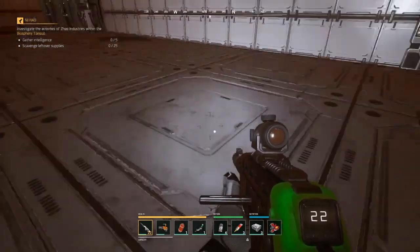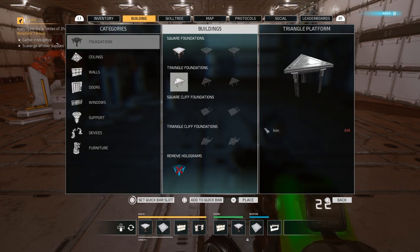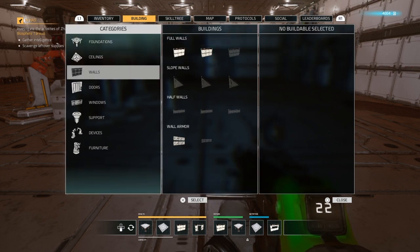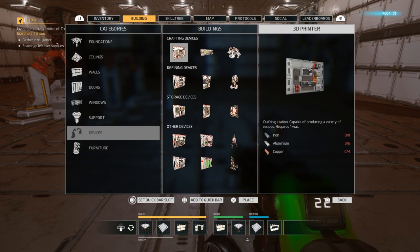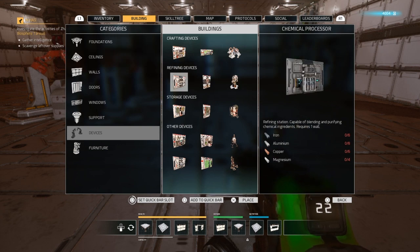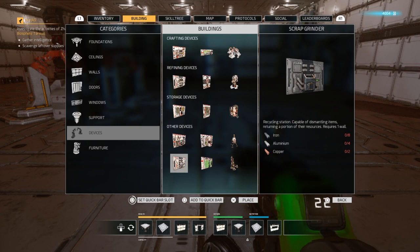Don't go buying everything you can, just like on this game to upgrade your survival tree. The system is: build minimal building pieces. You want one foundation, one ceiling, one wall, one door, one window, one support, one stairs - that's the bare minimum. On this game you want all of the devices, but you don't need them all straight away. Get the essentials: your 3D printer, your chemical processor, the biggest storage container you can get, your administration terminal, your cloning chamber and your scrap grinder.